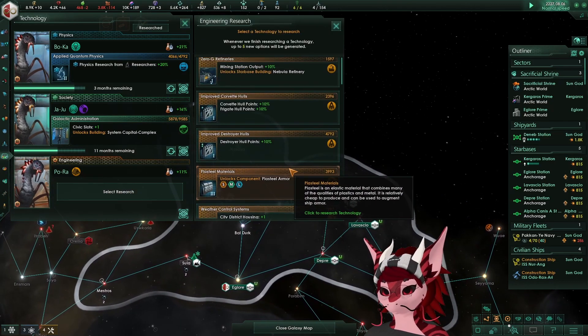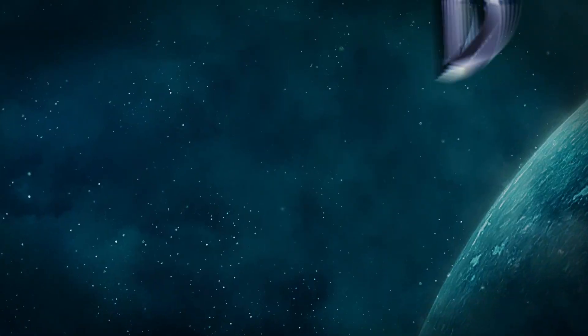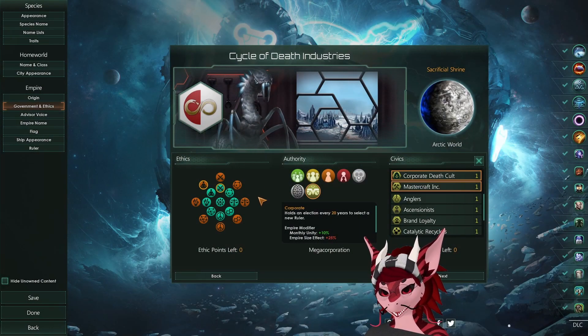I'm going to run through the Empire design, the tradition pick order, the different researches to go for, and the build order. For our Empire design we want to go for Militarist and Fanatic Spiritualist as our ethics,